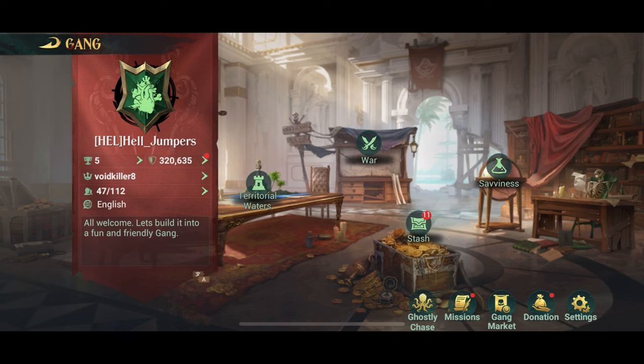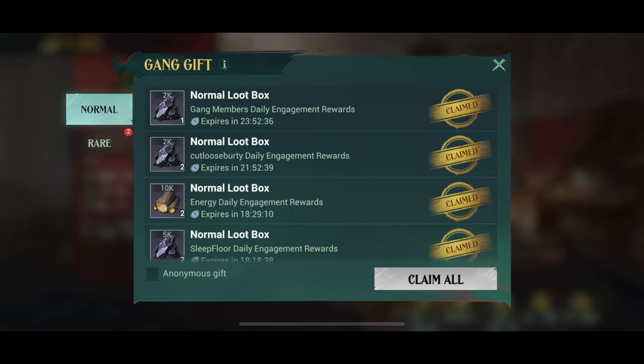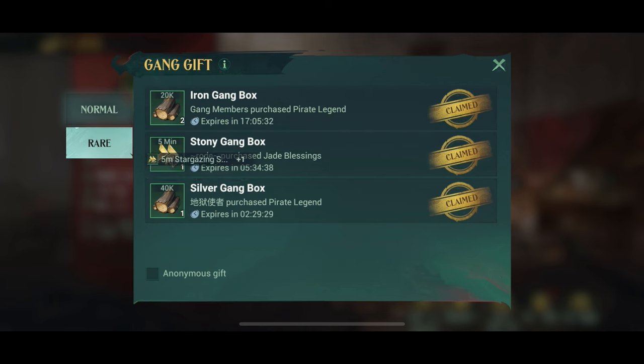Don't forget to check your stash. Go into the gang section and press the stash button — you can claim all the daily gifts there. Don't forget to check the rare section, where you get rare boxes that people receive when they purchase something in the game, because then the gang gets a box as well.